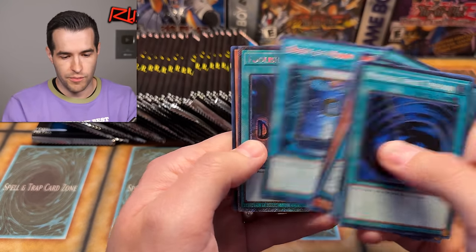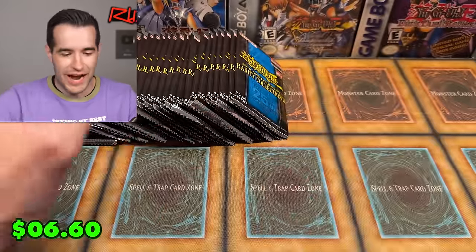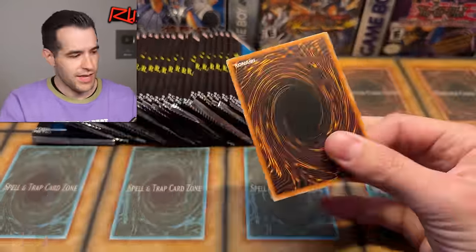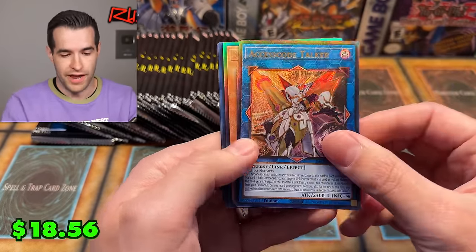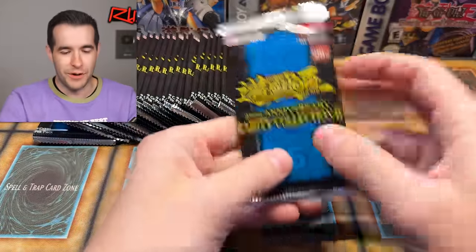We have Book of Moon, Foolish Burial the Platinum Rare — I love it so much, it's so beautiful. We will have every Platinum Rare by the end of this. Make sure you guys come out to the stream — it's tomorrow, it's all day, it's an all-day event. Access Code Talker, Style Magician — it's not like you can finish this in a couple hours. It's not even possible because there are so many cards to pull.